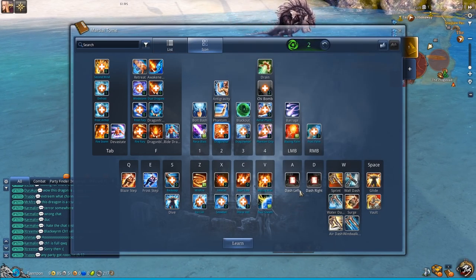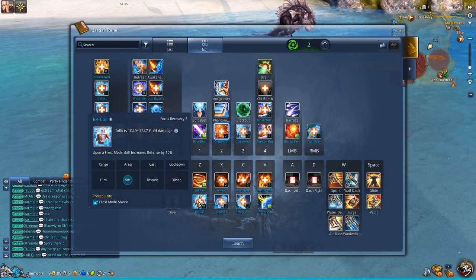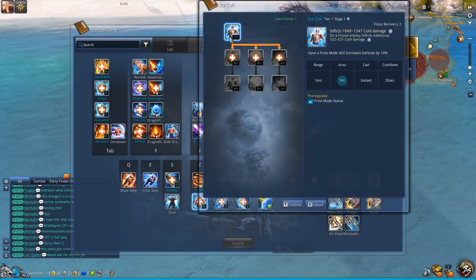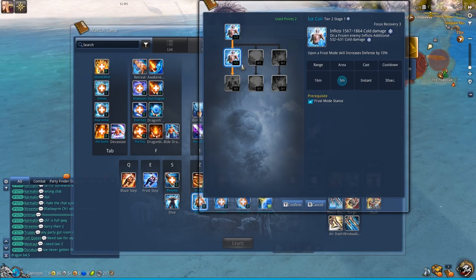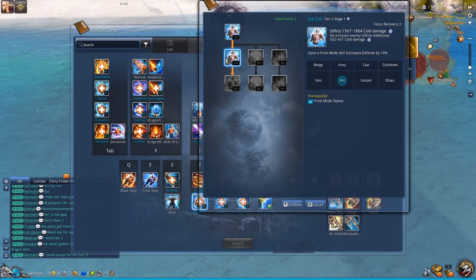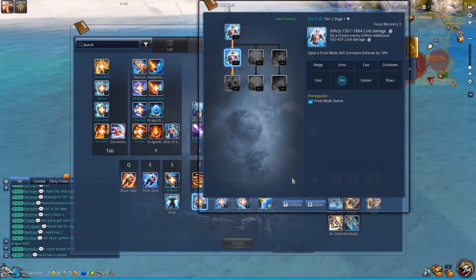The last 2 points are completely optional. I usually like having them in Ice Coil — just 2 points — for additional AoE damage against a frozen target. This is still less damage than your 1 key, but it has focus recovery, so once you do your burn stuff you can press Z once more to gain some focus.